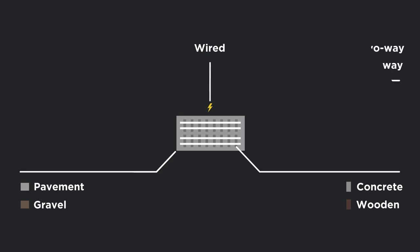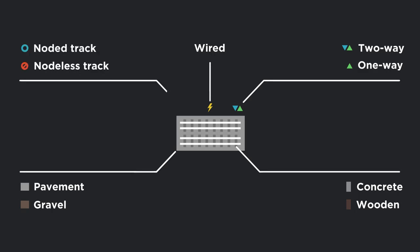Next up is the direction of tracks. This one's pretty self-explanatory, but it is useful to know, especially when building complex railways. Finally, the important one: nodded or nodeless track. I'll cover this in more detail in a later episode, but for now just know that nodded is the standard behavior you're used to from Vanilla Railways. Nodeless is more complicated, but also more powerful.